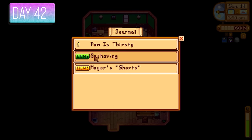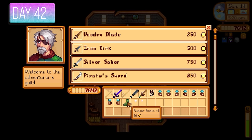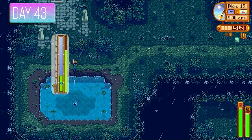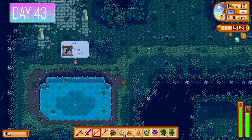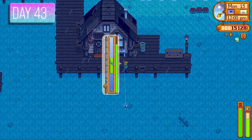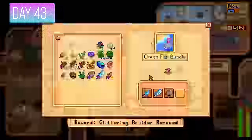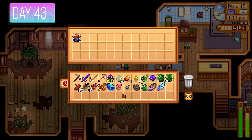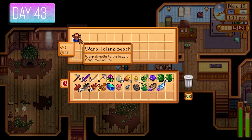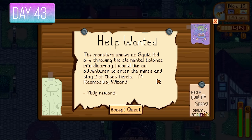Back to Marlin — sold boots from monsters, weapons from barrels, and Sturdy Rings. Day 43 was rainy so I fished up some catfish. I also needed the red snapper to complete the ocean fish bundle, which I got — rewarded with warp totems to the beach, which I ended up selling. A help wanted quest appeared — the wizard Rasmodeus was offering 700 gold for killing squid kids.